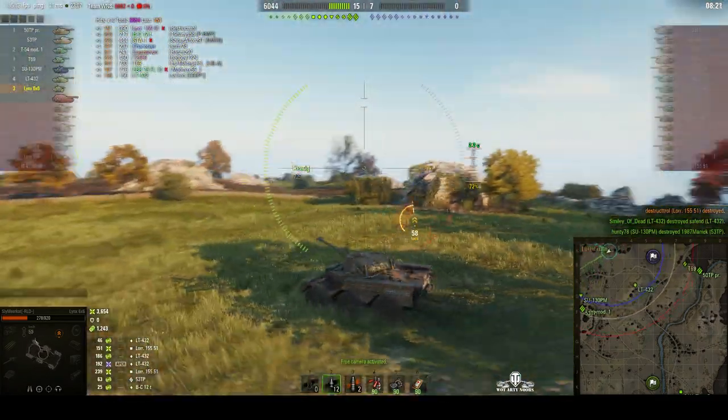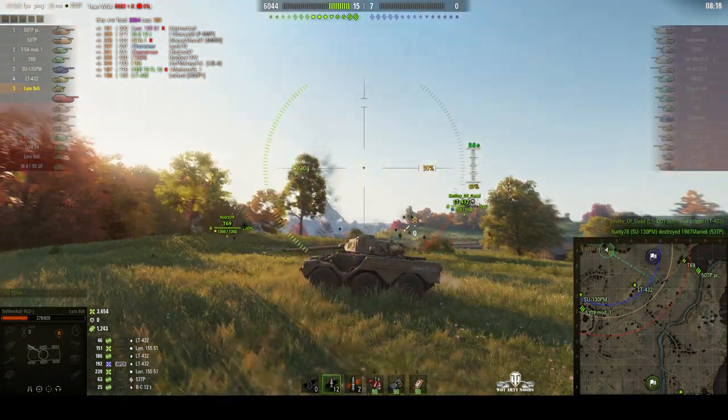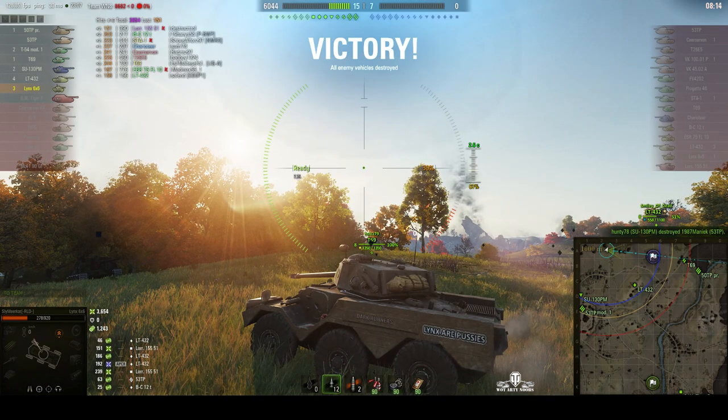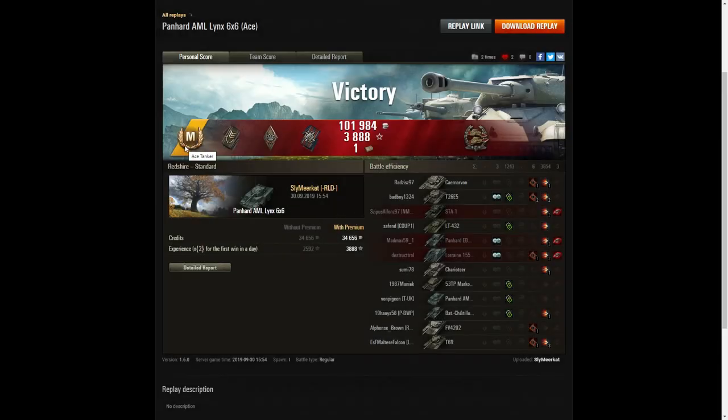And that's it — the end of the game. Nicely done. Lynx are pussies! Let's have a look at the end of battle stats. It's an ace tanker for Sly Meerkat and the Panhard AML Lynx 6x6. He got a spotter badge for spotting at least a thousand hit points of damage, a bruiser badge for getting at least five critical hits — he got six — and a fire for effect for doing more damage than the hit points of his own vehicle. He did pick up a confederate — he damaged more of the enemy than anyone else on his team, at least six tanks subsequently taken out by teammates.